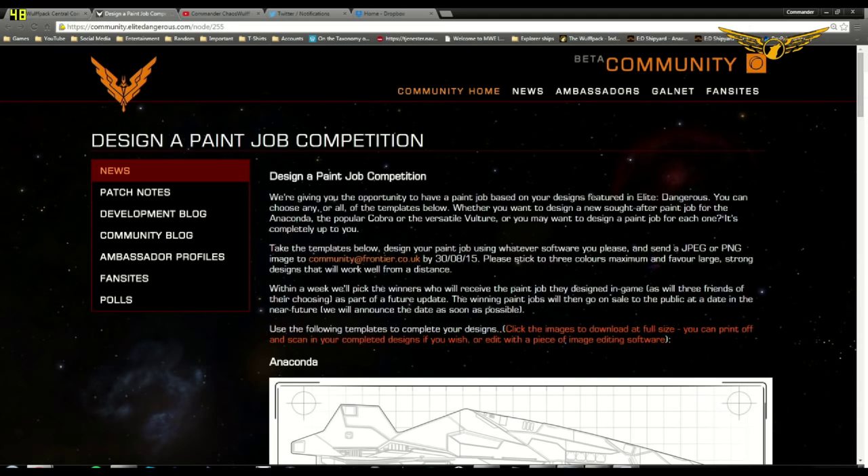We can design paint jobs for either one or all of the five ships open to this competition: the Viper, the Cobra, the Vulture, the Asp, and last but certainly not least, the Anaconda. This is a very big deal because up until now the Anaconda has not had a single paint job introduced into the game, and ever since I got my Anaconda I've been waiting with bated breath for the Anaconda paint pack.